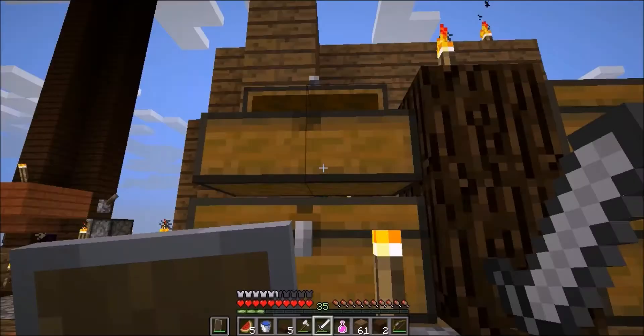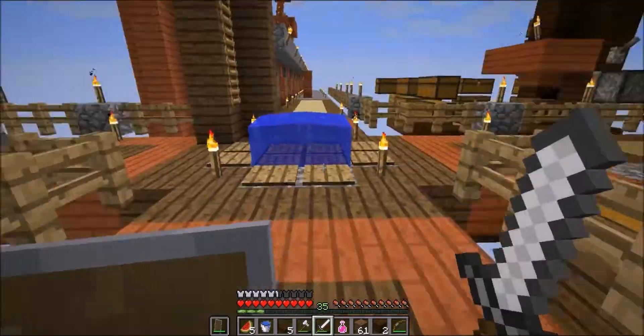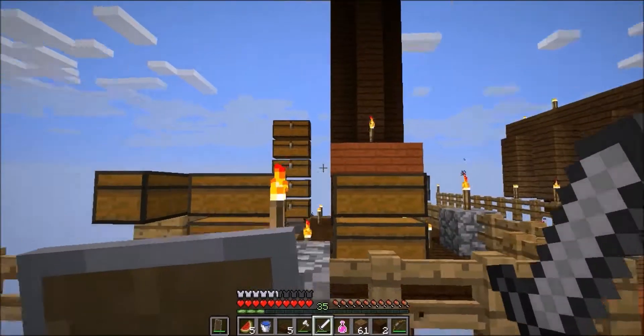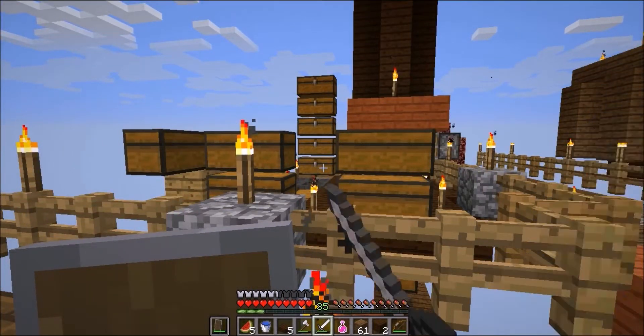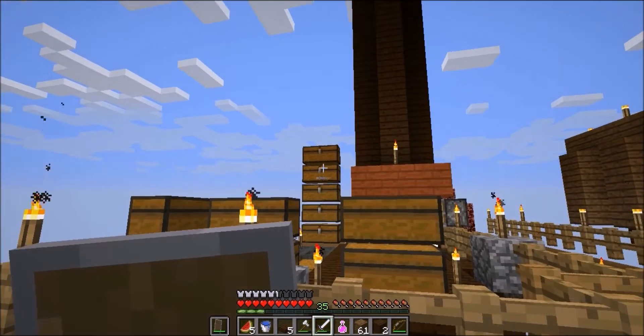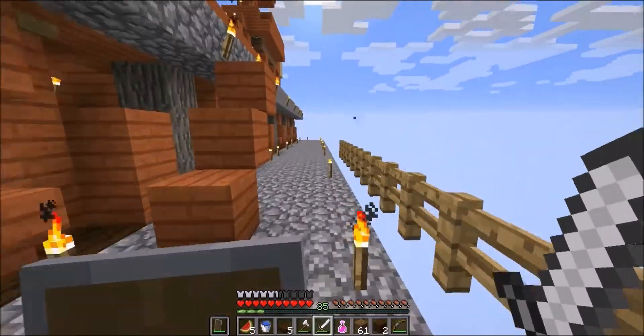Over here we have farm goods — this is just random junk that I don't have another place for. Up here we have nether stuff. Here we have all the different types of tree-related resources. And here — I don't know, that's just empty at the moment. These chests, by the way, are for armor and stuff.